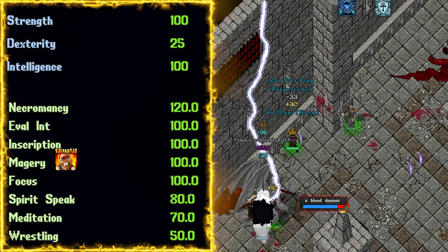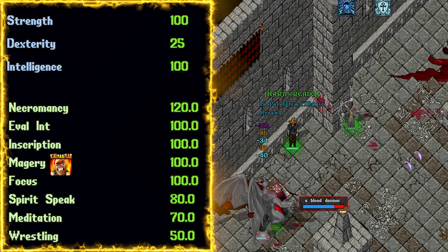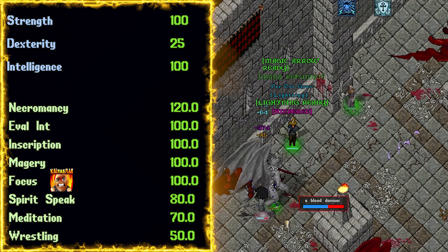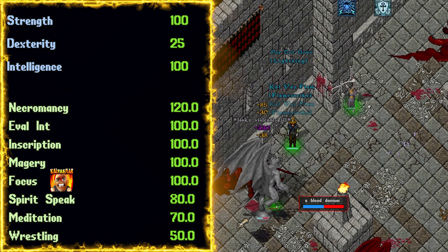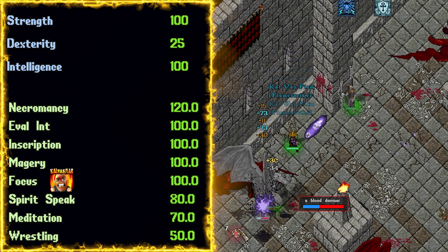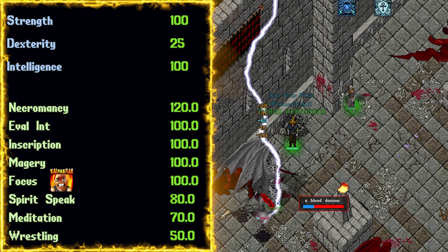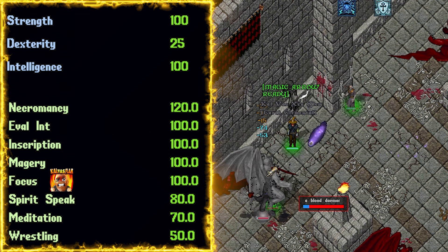Next up is majory at 100. This one should be a no brainer. Focus at 100. I've said it in previous videos and I'll say it here too — focus is just so, so strong. This template focuses on refunds as well as spell damage, so the increased critical hit chance for our spells, mana refund chance, and refund cap is needed. All of these receive a 15% bonus at 100 focus.